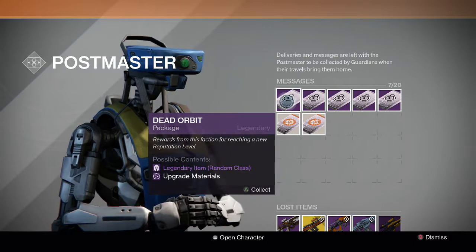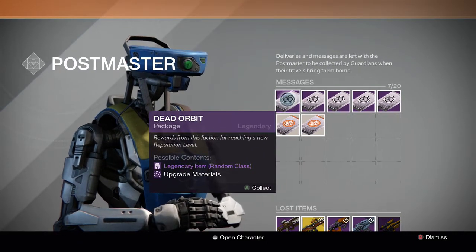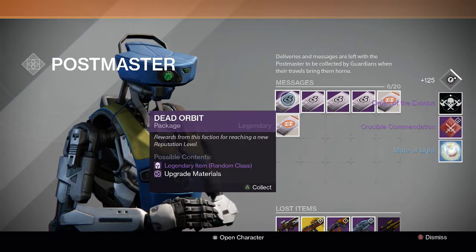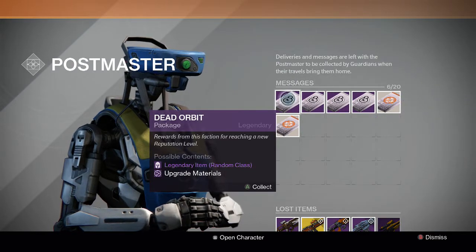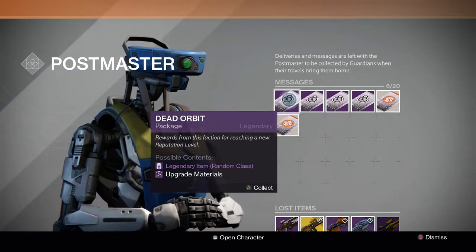We'll take a look at some of the guns and see if they're good. I'd rather get a ship or shader than guns. For the next one we get an emblem — Omen of the Exodus — a commendation, and a motor light. Motor lights are not bad; I still need more of those for Iron Banner and stuff like that.